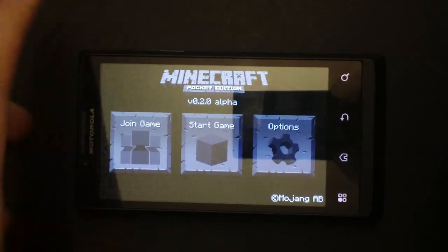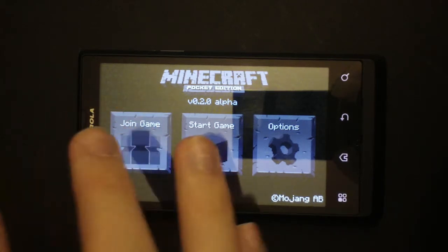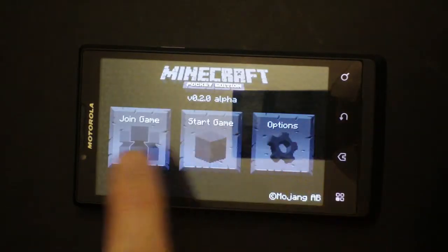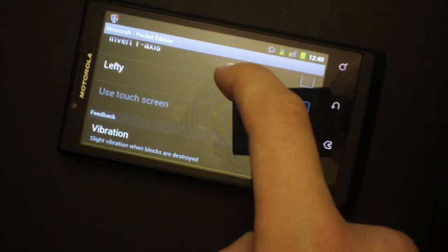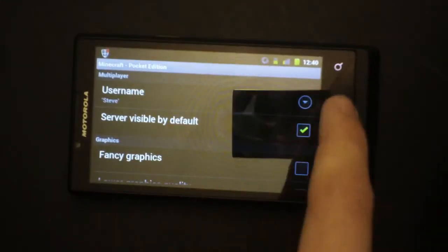Right here is the paid version, version 2.0. These are the options in the paid version. I don't know about the demo version, but you have the option to join a game via Wi-Fi, you can start a game, and under options you can change the graphics depending on your device if it's compatible, sensitivity, vibration, username, whatever.